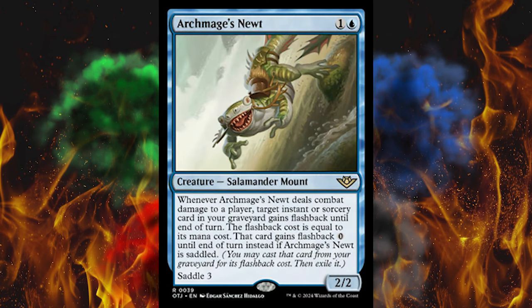Next up, Archmage's Newt. It's a 2-cost 2/2 blue creature salamander mount. When it deals combat damage to a player, target a sorcery card in your graveyard — it gains flashback until end of turn equal to its mana cost. If it's saddled, that card gains flashback 0 until end of turn. Saddle 3. Pretty spicy — just more recursion, amplification, cloning, whatever you want to call it. It's just more of that. They want the game to be even faster and swingier even though nobody does.